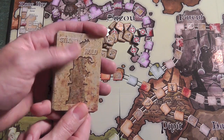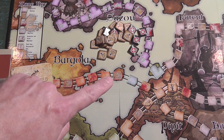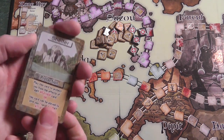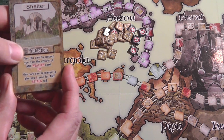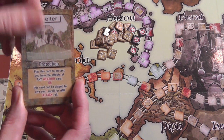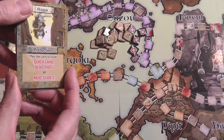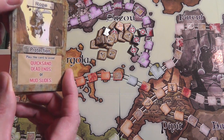The stronghold cards — again, the art and everything is great. This is what you get when you land on one of those spaces that looks like rust or tiny bits of blood. You start with three or four in your hand. These are things that help you generally. So protection — you just play this and it gives you a basic shelter. Rope, if you didn't have it. It even tells you to play this card to avoid quicksands, dead ends, or mudslides.